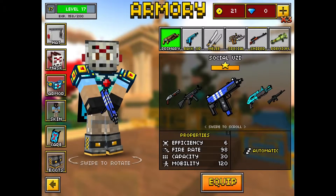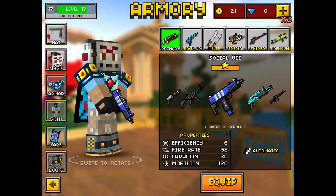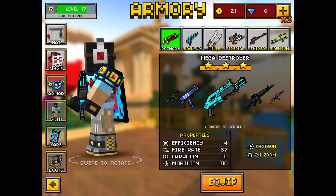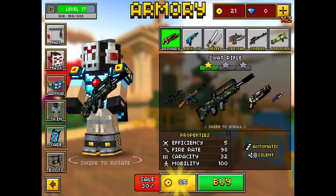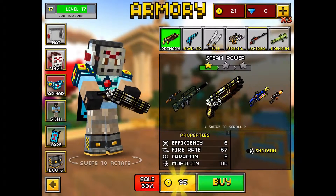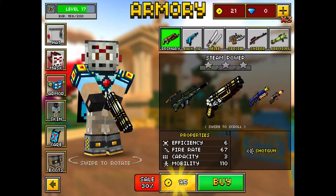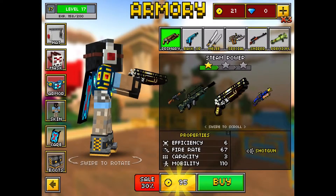The mega destroyer - it depends if you're really good with close combat. If you're really good with close combat then get the mega destroyer and upgrade it. I've seen one person use this gun and they just destroyed me. It shoots pretty fast but the fire rate is really bad, but I think it's a pretty good gun overall.